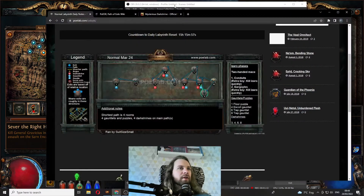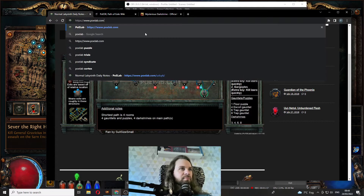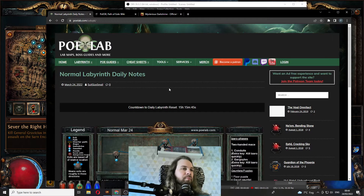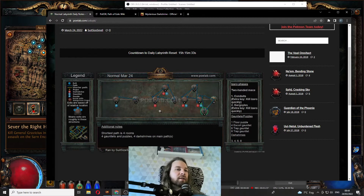I wanted to introduce you guys to PoLab if you're not familiar with it. You can go to polab.com and see the layout for any labs. So normal lab, that's the first one. You can take a look here, and the reason you would do this — I would never normally bother with this sort of thing — but in Gauntlet, if you want to make it just a little bit easier for yourself, this is how you can do it. These people map it, and it will be the same between all leagues.